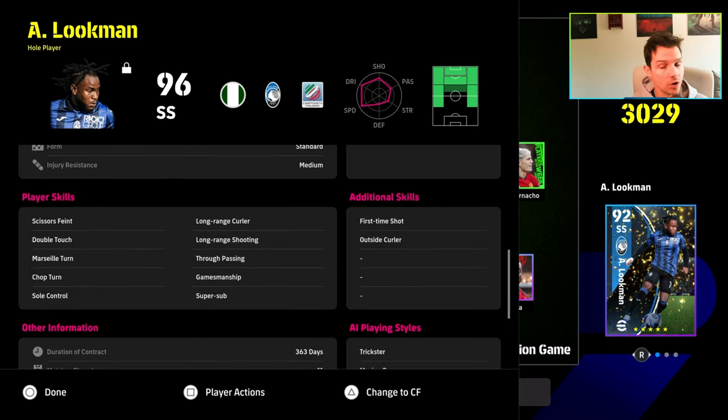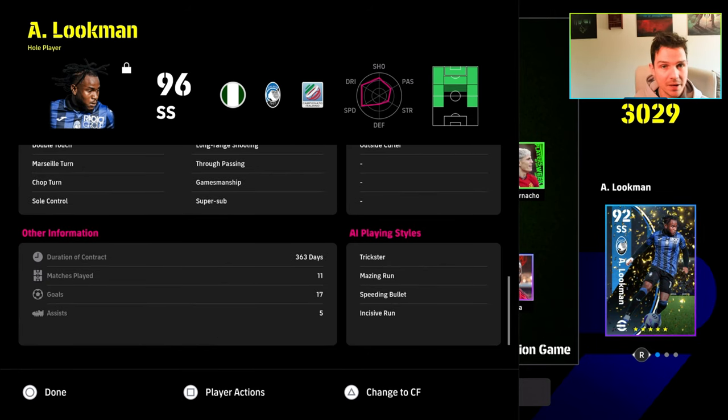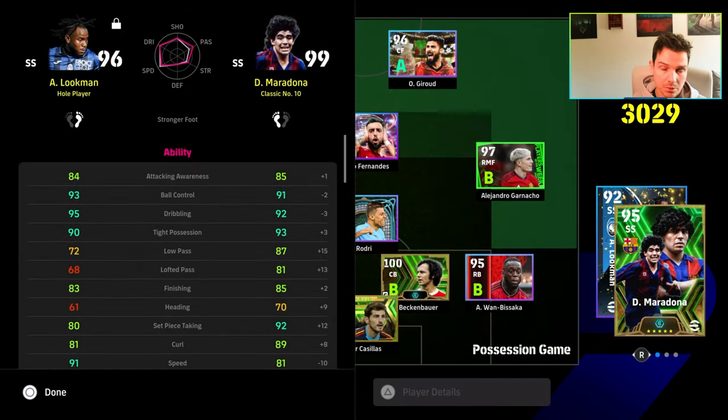We gave him first time shot and outside curler, and he does have super sub. We're working on giving him flip flap because he has double touch and soul control off the rip. For a free card, if you potentially get this guy for free, there's nothing not to like — he's absolute beastly. He's got trickster as a play style, speeding bullet, amazing run, and incisive run, which makes excellent AI runs. One touch pass would be nice too since his passing isn't great.